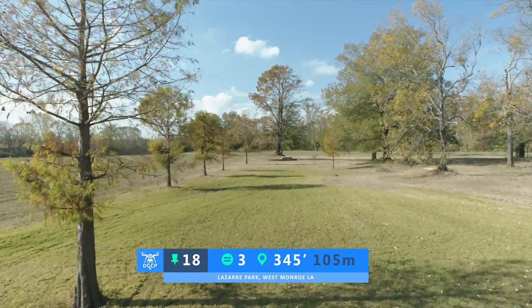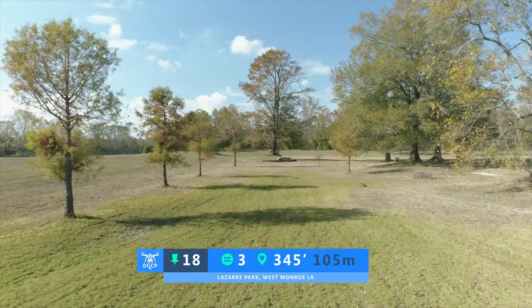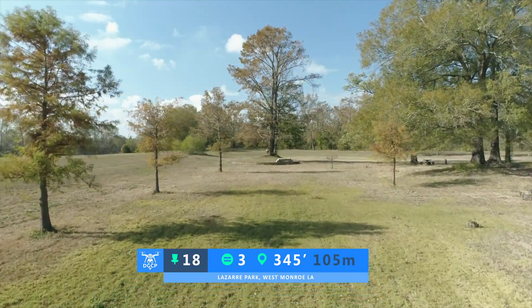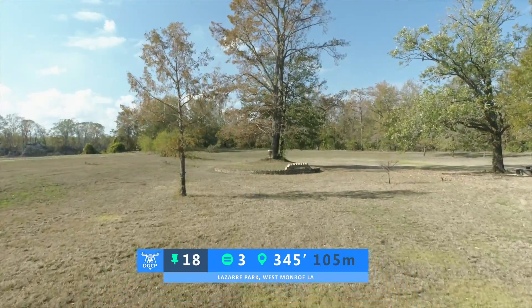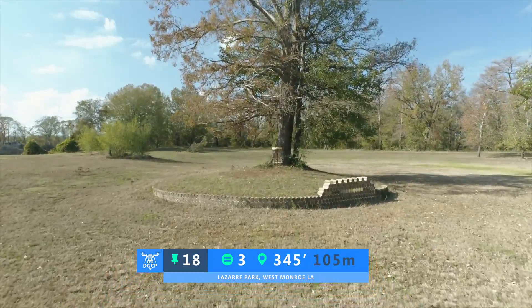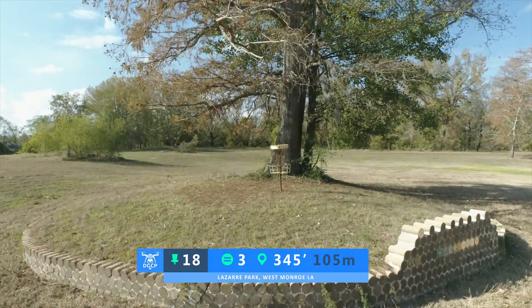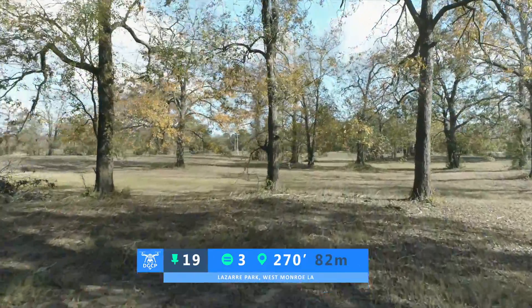Hole number 18 is a par 3, 345 feet, and it is pretty straight the entirety of the way. Not a lot to mention about this hole because there is no OB — so if you go really long left or right, it won't be OB. It plays kind of nice to this elevated green. What I love about this hole is there is a memorial there for all the past disc golfers — I thought that was really cool.